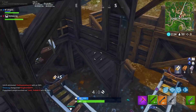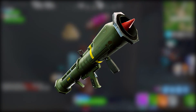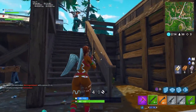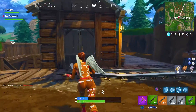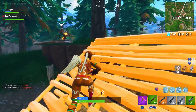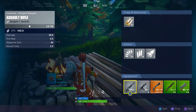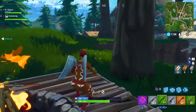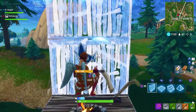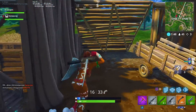Coming in at number 16, the Gold Guided Missile. Back in the day this might have ranked higher, but since they nerfed it, it's more of a meme thing. The range is absolutely abysmal, and while it's meant for scouting, flying it around to look for people just reveals your position to everyone who saw where it was shot from. It's fun for the meme but not really effective.